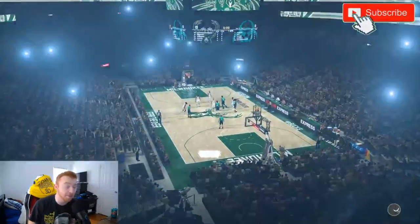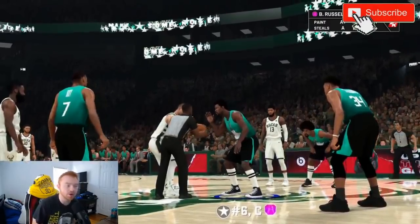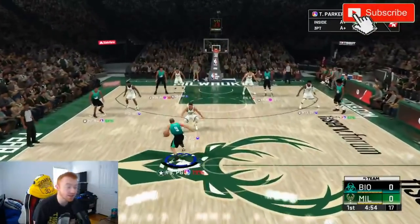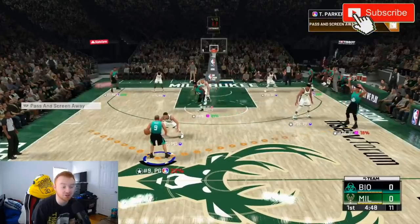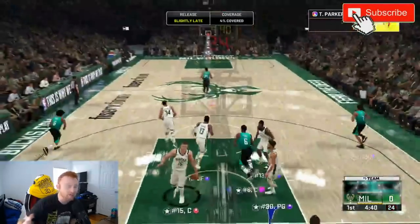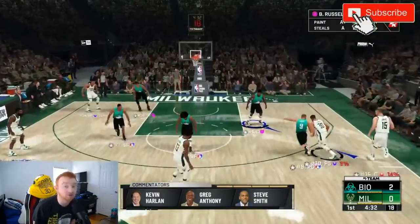I also turn off my shot meter because I shoot better without it. We're in a domination game so I can explain things as I go. You're going to hit right on the d-pad, go to freelance, select Hawks 2018, then tap 'pass and screen away.' You guys can see it opens up the floor entirely — if somebody has a player on their team without Clamps, it's literally as simple as one dribble move and a turbo to the rim.